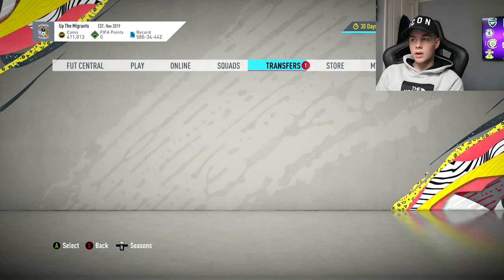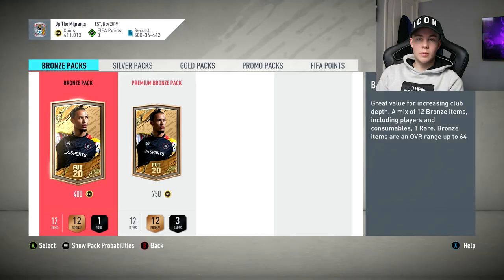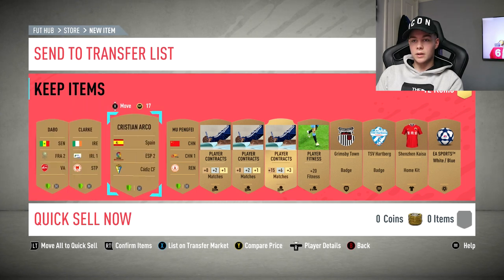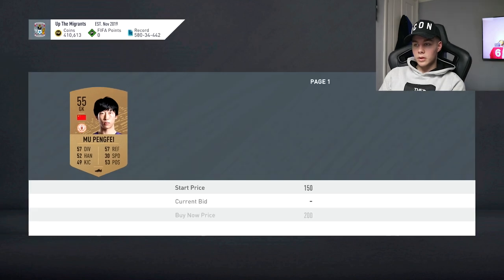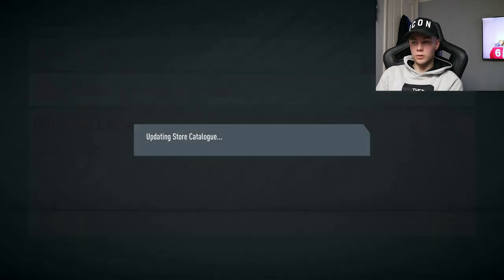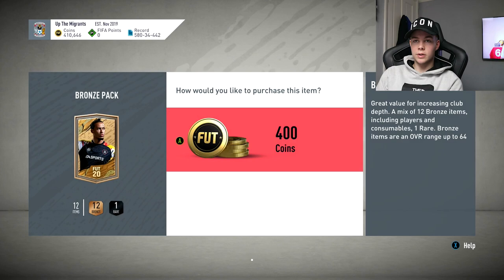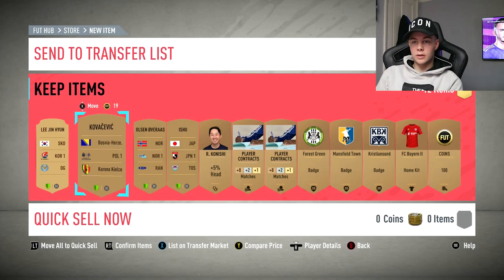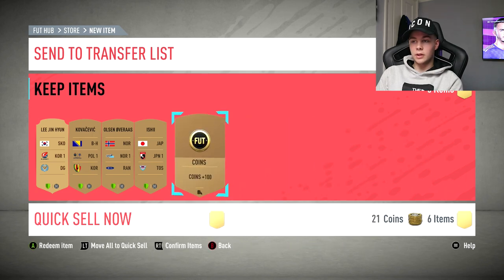Eredivisie you get a few players. Copa Libertadores and Sudamerica are very good, but you have to invest a bit to start with. I just opened packs for about two hours while watching a podcast or YouTube — you just open the pack and skip it. You can get Team of the Season players. France won't sell, Ireland won't, Espanyol won't, China could but I'm doing that league. So I just quick sell the contracts, keep the players — four players for 400 coins — and just keep doing it.